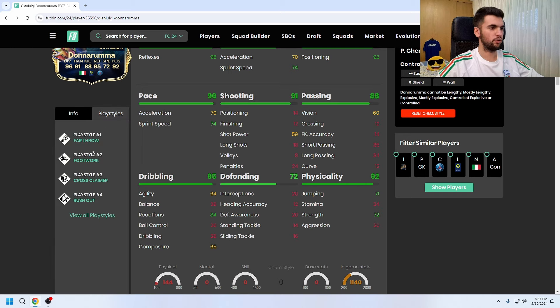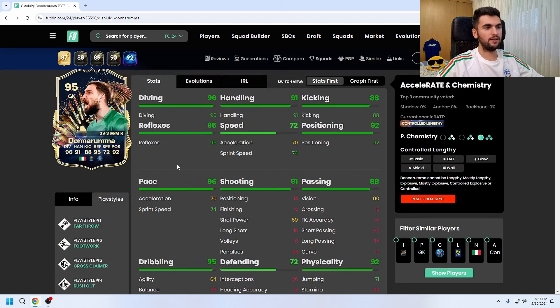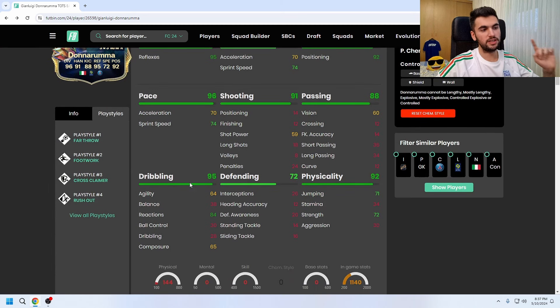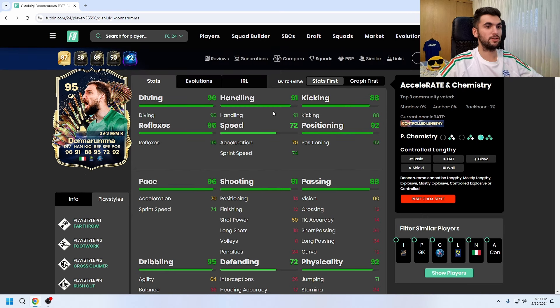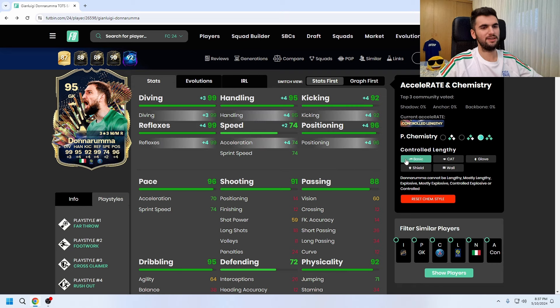His playstyles are: Path Row, Footwork, Cross Claimer, and Rush Out. His reaction stat is 84 — these stats don't change even when goalkeepers get upgrades. The upgrades only affect certain stats. I can see he has a huge upgrade at speed, which is nice. For chemistry, Basic is the way to go to max out his diving and reflexes.